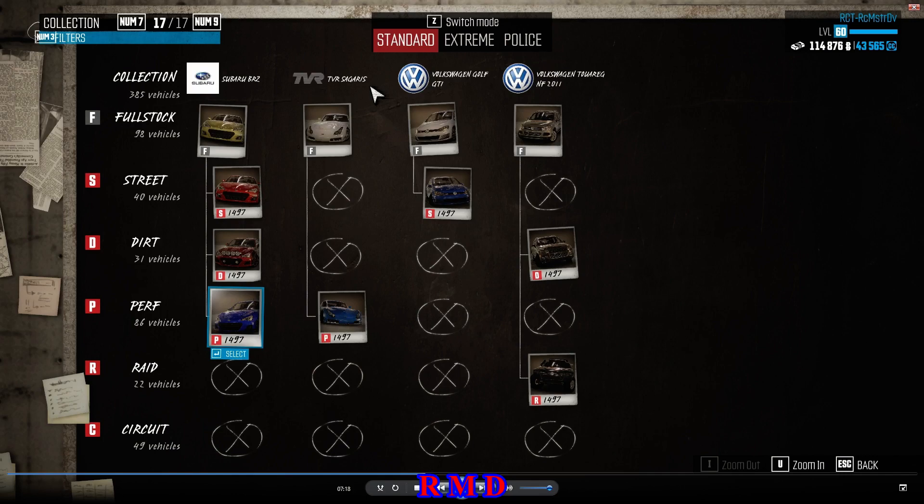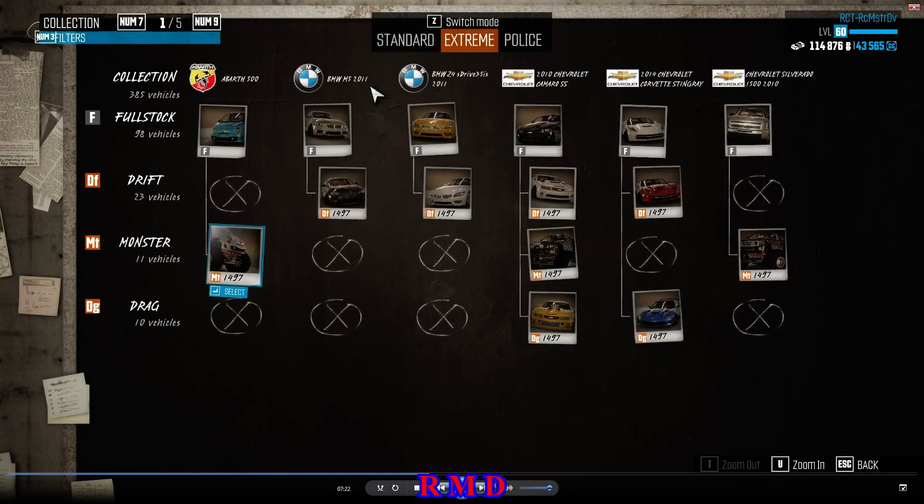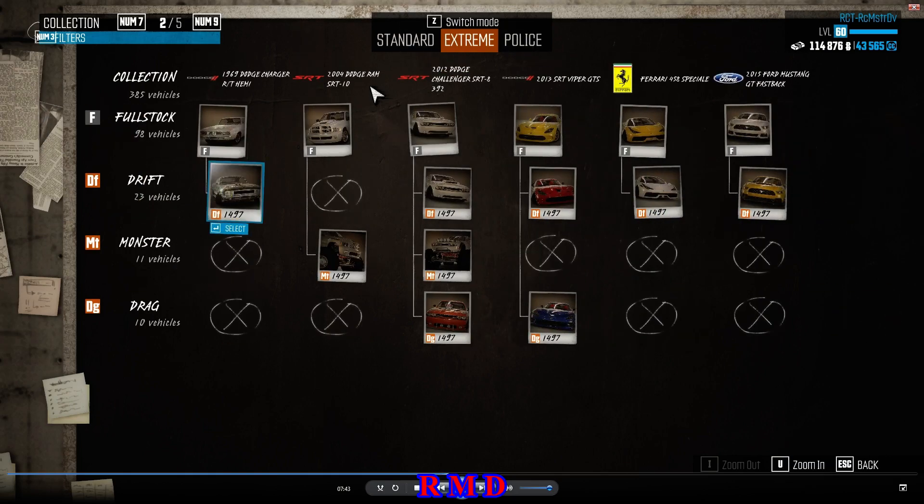Just like the Subaru BRZ, the TBR, the Sagaris, the Volkswagen Golf, and the Volkswagen Touareg. Extreme specs, same story. You have Drift, Monster, and Drag specs for the Abarth, the BMW M5, the Z4, and so on — they are all at 1497. Although the drag cars are faster at 1299, but now with the latest patch I'm not so sure anymore. But I have put them all at 1497 just to show that I have all the cars at 1497.